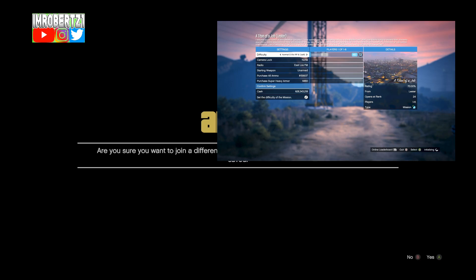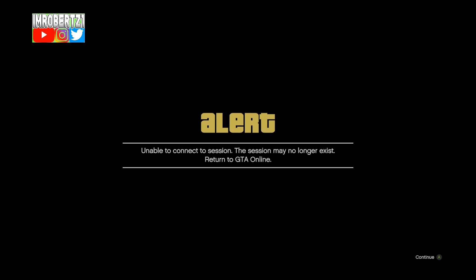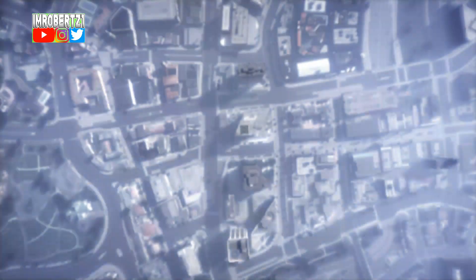Now on the black screen, have your friend send you an invite to join Titan of a Job. When you get the alert to join the job, have your friend leave Titan of a Job. Then when he's back inside the lobby, accept all of the alerts.